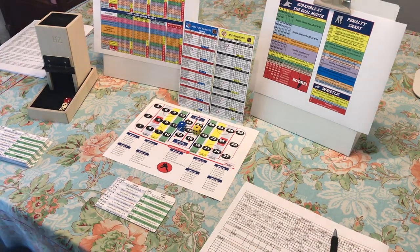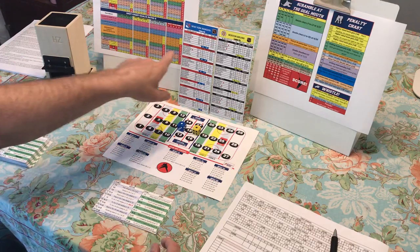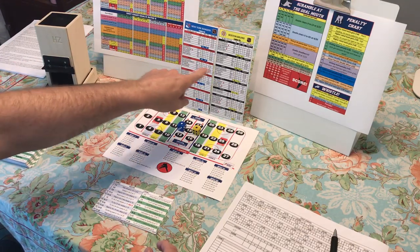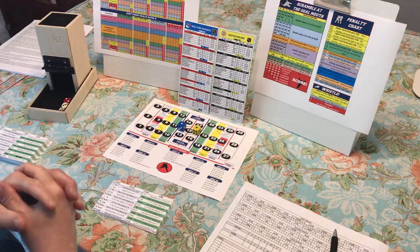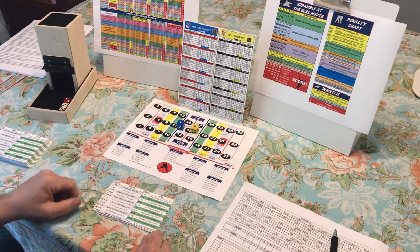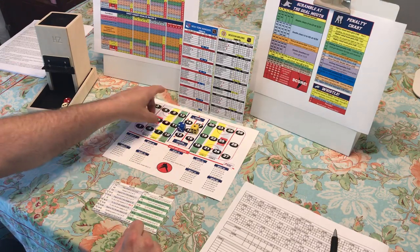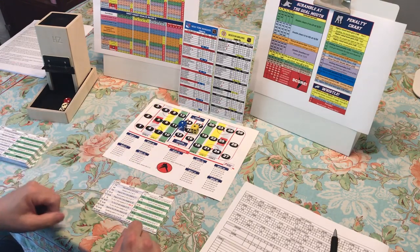Hey folks, it's Dave here and today I'm playing a little bit of Everyday Player Hockey. I'm still kind of learning, but I want to give you an idea of what I'm doing as far as my setup goes. I got my two teams here — the Rangers and the Bruins, the '69-'70 season. I've been bringing out dice to correspond with the team so I know who has the puck, and I know what line is out so I can flip line one or line two out.